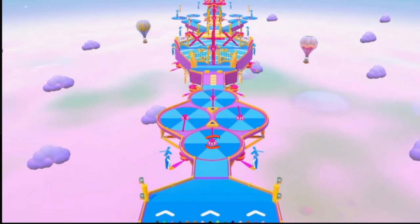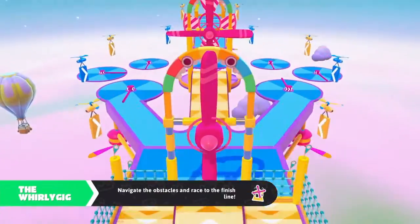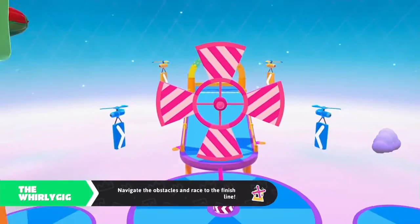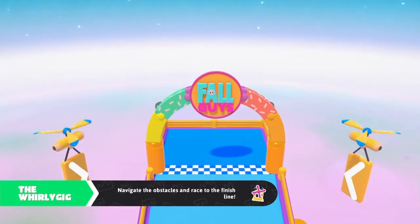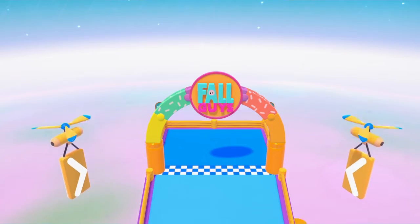So we start off with a whirligig. First, you want to look at the arrows on the spinning beams so that you can plan accordingly to which direction they're spinning and what side you spawn on. There's not much else important from the first video, so that's about it.